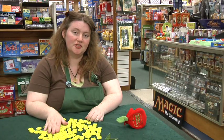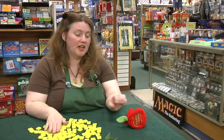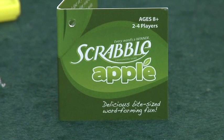Hi, my name is Wendy St. George and this is how to play Anagram Scrabble. It is being sold as Scrabble Apple right now. You take all the tiles out of the apple and place them all face down in between the players.